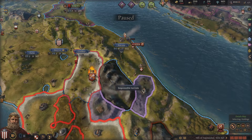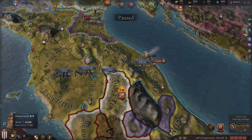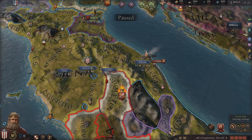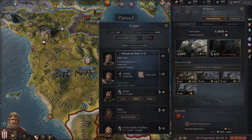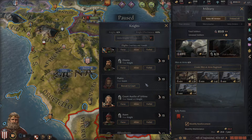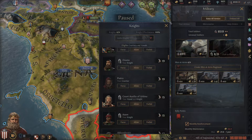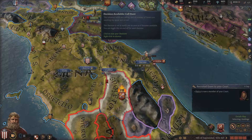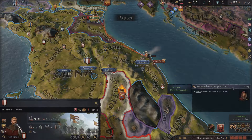I need a better army commander. Do I have any I can hire that are better? Fulcred — he's pretty good. How much do you cost? 35? I'll hire you. We are running out of money though — I've got to get this crap under control and we are losing this.